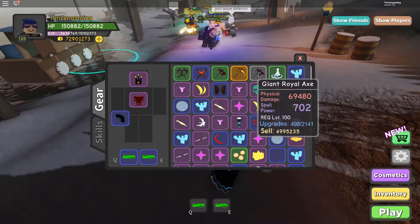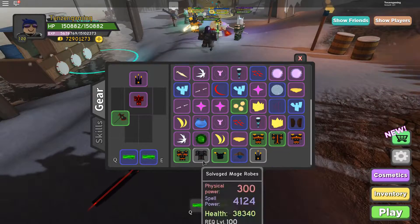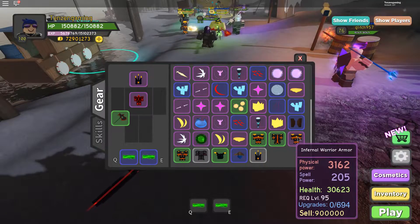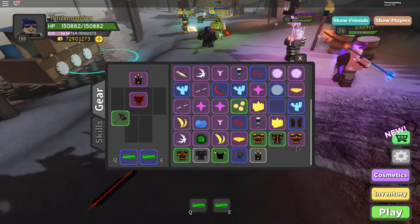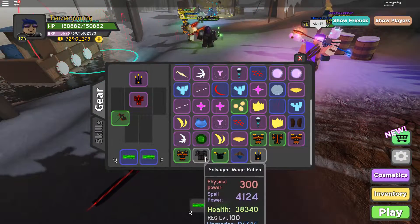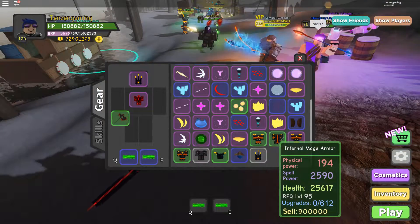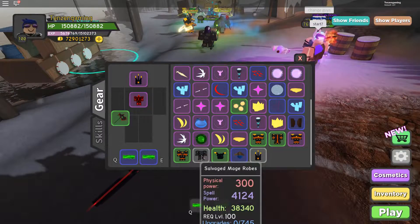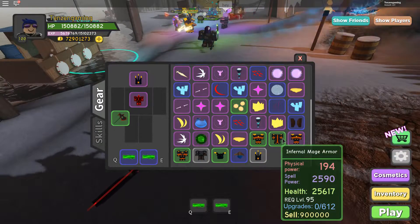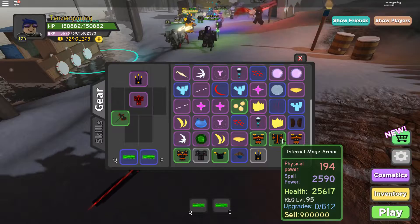Here's our new Giant Royal Axe — 66,160 physical damage. That's been upgraded. I think LaughOutLoudGamer did that. And the armor — Salvage Mage Robes, 4,128. I had the Infernal Warrior gear but I gifted the purple to somebody else because I figured we'd find something better, and we did already at 4,124. I'd guess the infernal purple would be around 3,000 and ancestral I have no clue.